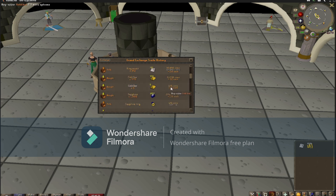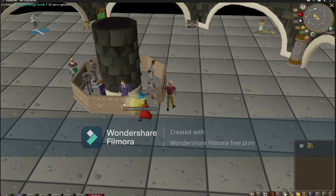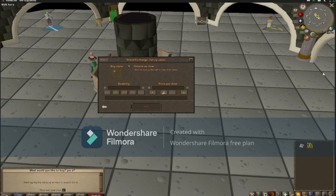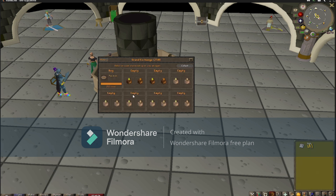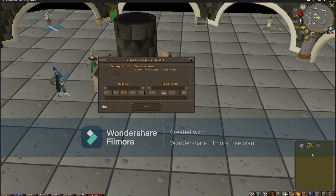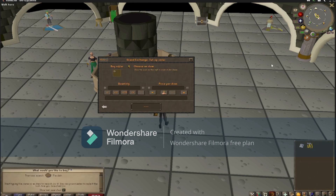These are the supplies I bought when the edit didn't work. Now we are going to buy pie dishes. I'm going to test the price first, so we'll buy one of these — a pie dish. Let's see what they buy for: 133 GP. I sell for 4. And then 125 GP.